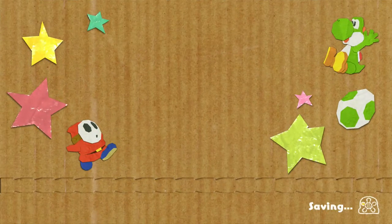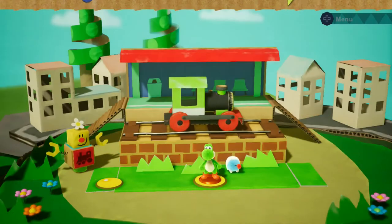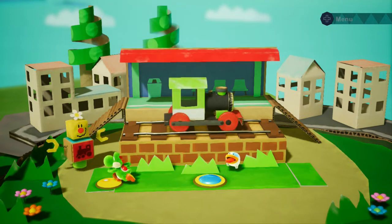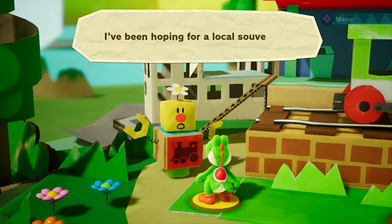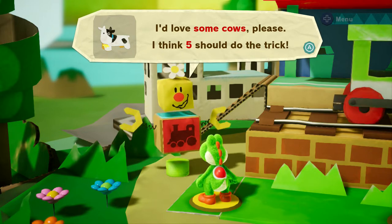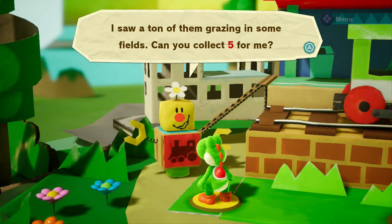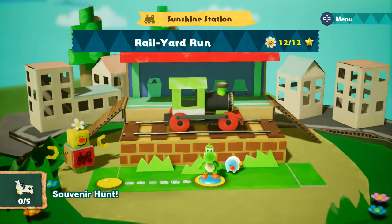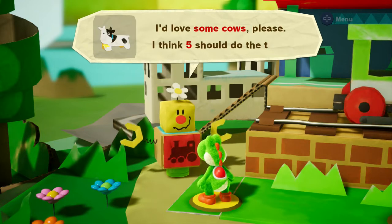There go a couple more flowers — we're going to get all the flowers for 100%. Back talking to the NPC: they want some cows — five of them — as a souvenir. I saw a ton of them grazing in fields. Can you collect five? Just toss them! So I guess we are collecting them — we can't knock them over this time, we've got to collect them.